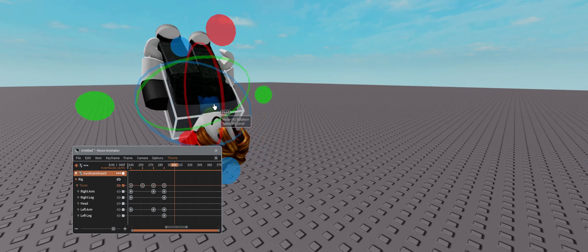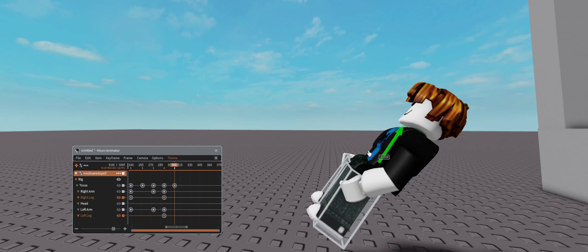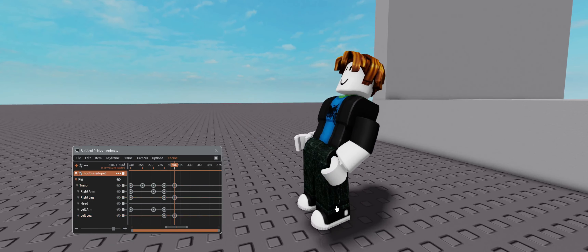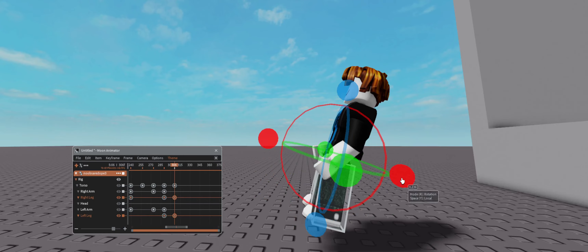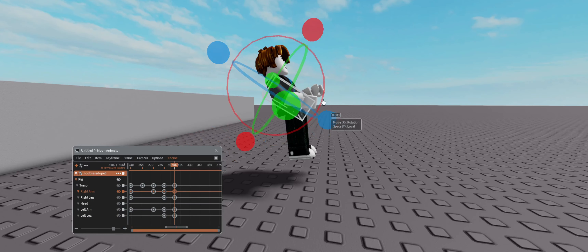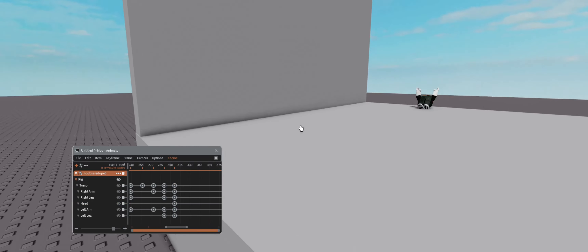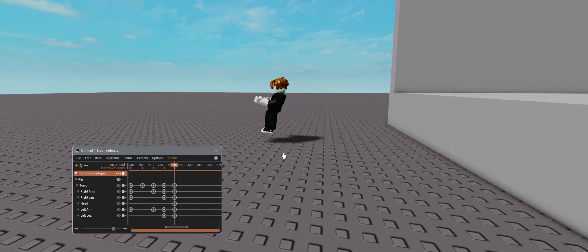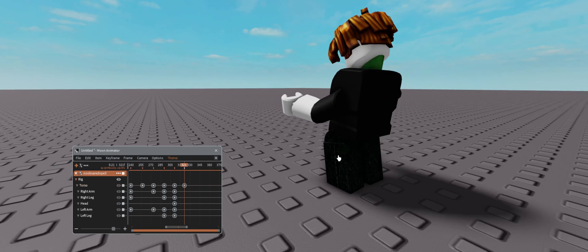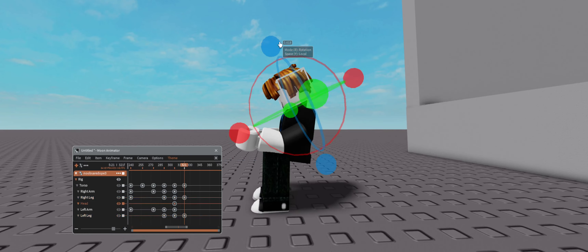Alright, so he goes like that. Then I'm gonna make him stick his feet out for landing. Let's see his feet out for landing. Looks very weird. Then whenever he lands I'm gonna make him go into the ground a bit, so we're gonna take those legs a bit, move him up, and then his whole body's gonna have a jolt.